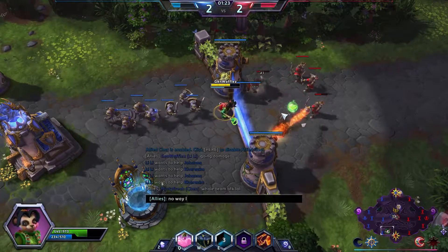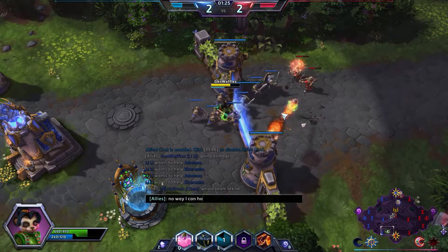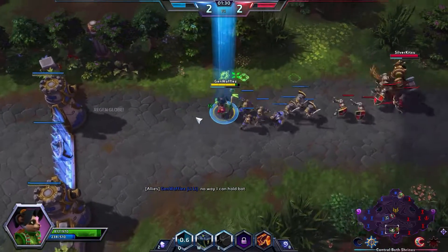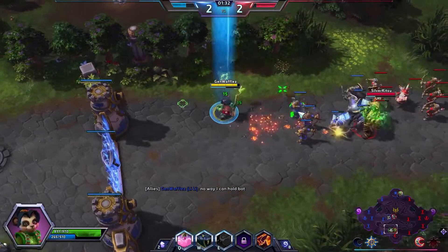This build is actually really effective against melee assassins such as Thrall, Butcher, or Illidan. And you may want to consider some of these talents when picking Lili.